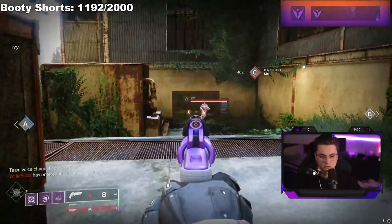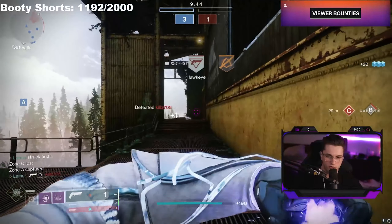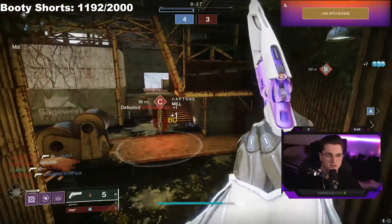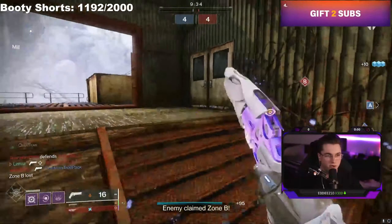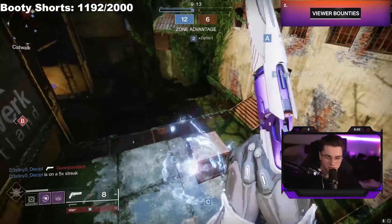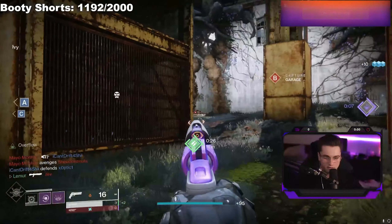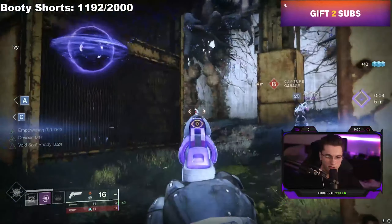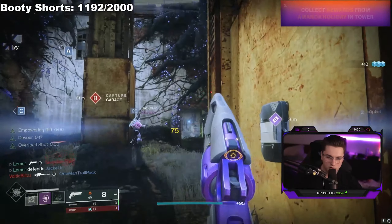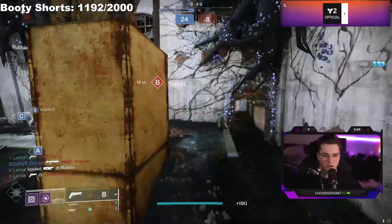Alright, here's the gameplay. Quick free tap on that guy, picking the left lane. Throwing an Axiom Bolt — need to reload. I slide in, team shots, good stuff. Picking up the green for the Overflow perk. Throw a regular Axiom there to clean up the kill. Using this classic angle — gonna go for a two-tap. Got the green. Now that we have power ammo, pushing up.